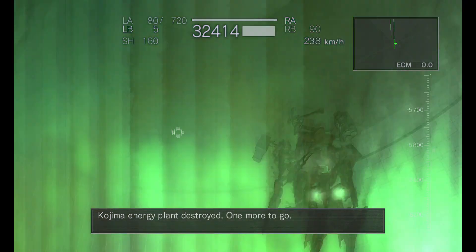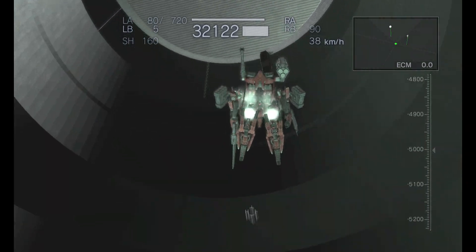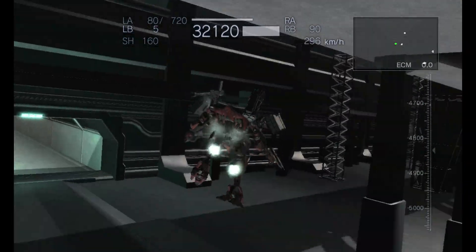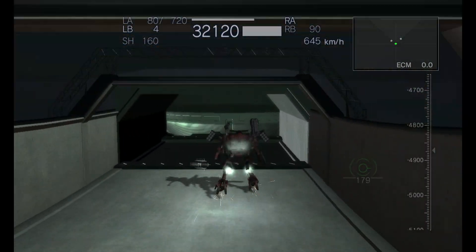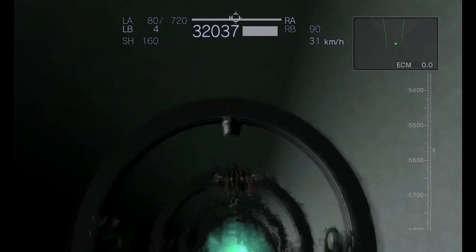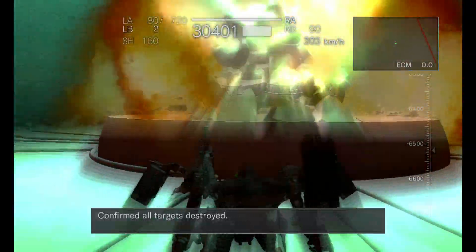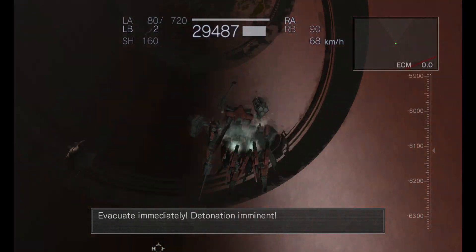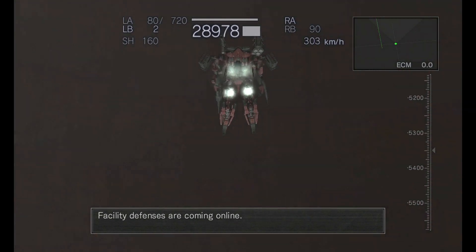Kojima energy plant destroyed. One more to go. All targets destroyed. Evacuate immediately. Detonation imminent. Barrier doors closing. Enemy reinforcements confirmed. Facility defenses are coming online.